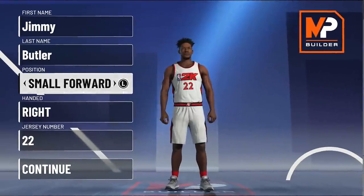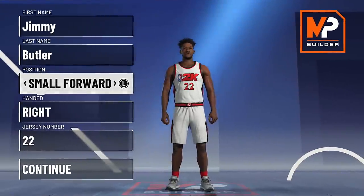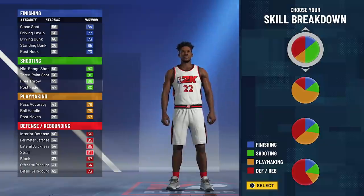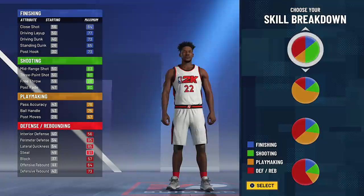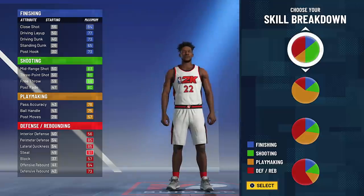Now we all know Jimmy Butler's listed at the small forward position, but if you make him a small forward, you're going to lose a lot of badges. So you want to go with shooting guard or point guard — just go with shooting guard to keep it more legit. Now they don't call him Jimmy Buckets for no reason. He's definitely known for his clutch shooting in high pressure situations, and he always takes on the challenge of guarding the best player on the other team. Jimmy Butler's a dog, so we're going to go with the red and green pie chart.